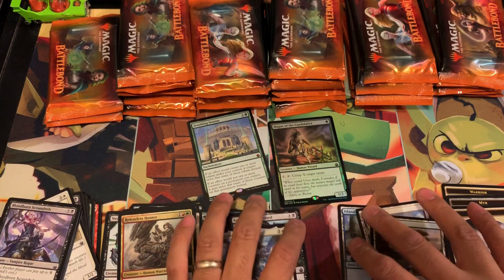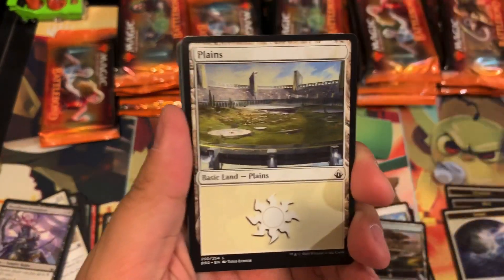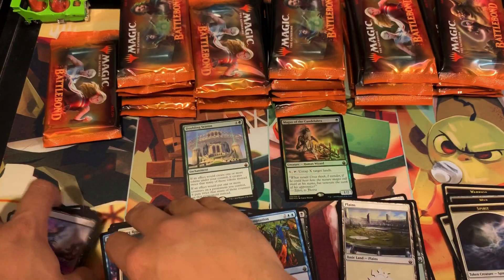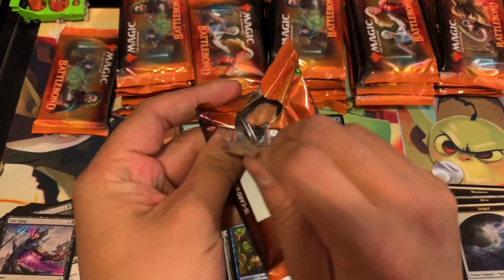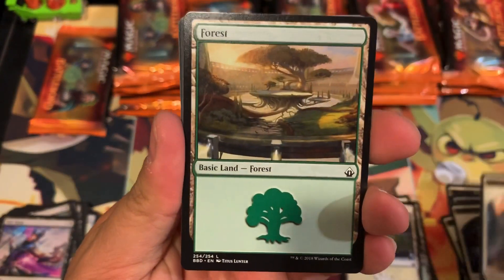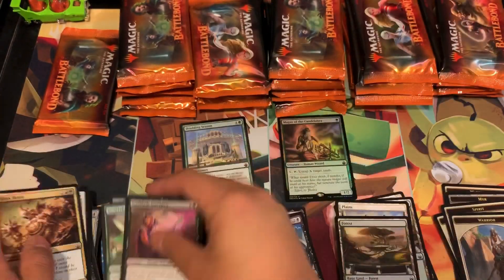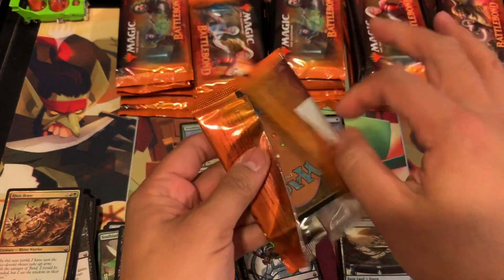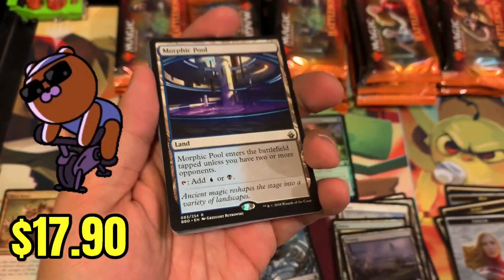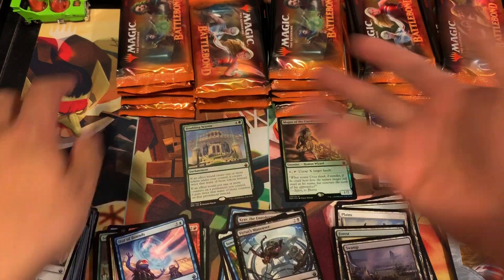If I could pull a couple more Doubling Seasons, maybe even one more, it'll probably be worth it. Sower of Temptation — nothing there. In the uncommon spot, I believe there are two or three one-to-three dollar uncommons; Swords to Plowshares is probably the best known one. We have Virtuous Maneuver — nothing there either. First blister pack coming to an end: started with a bang but the rest of the packs were mediocre at best, though one pack had a mythic pull plus a dual land. What a first blister pack!